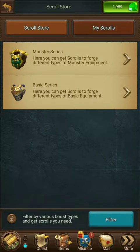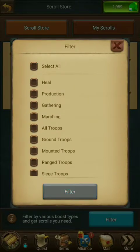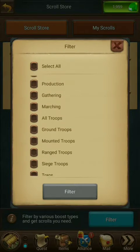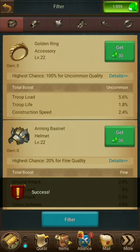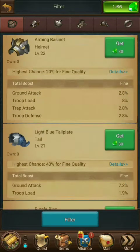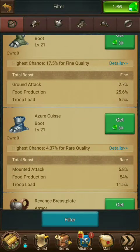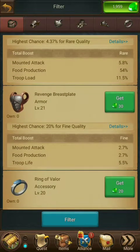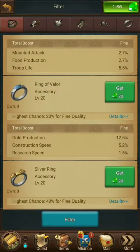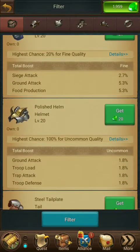You can look through the Mustard Series and the Basic Series, but I wanted to show everyone how to filter. If you hit the blue filter button, you can customize what you are looking for your dragon to forge. For example, say you want to look at production and gathering — you hit the filter button, and it gives you all of the items you could use for that. As you can see, each one has what you want, like this Level 21 boot has food production in it. It's giving you exactly what you want, instead of having to go through each series one at a time.